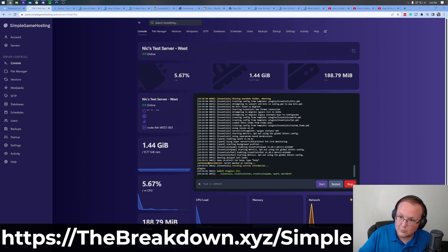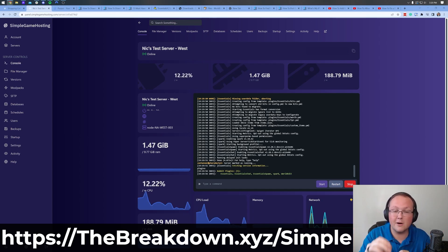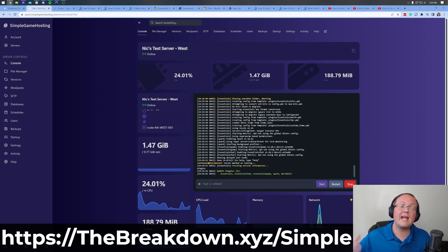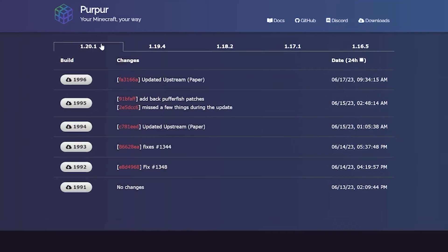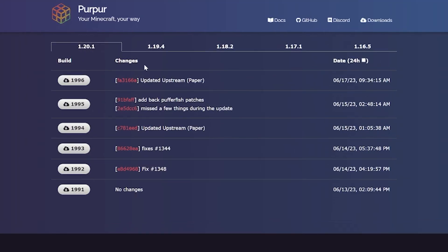We are less than five minutes into this video. The rest of the video is going to show you how to start a Purpur server on your own computer for free, port forward, and everything you need to do to get your friends to join. First, you're going to need to download Purpur — this is linked in the description. We may have a guide on our website for Purpur as well. Make sure you select the 1.20.1 version and download the most recent build by clicking the icon on the left-hand side.